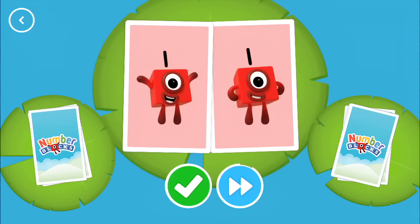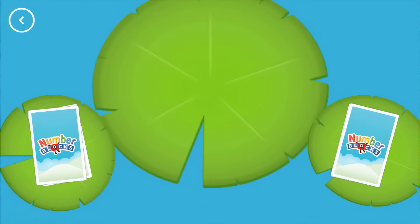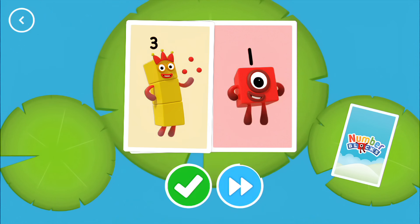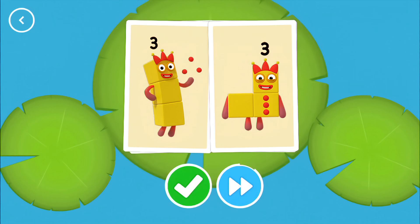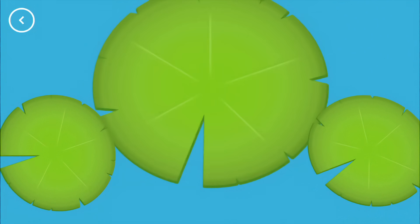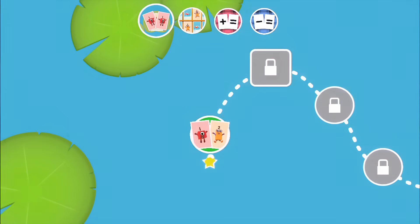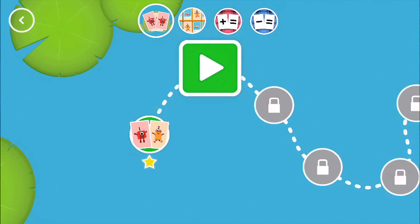One — you found two matching numbers. Four, one. Three, three — snap! You found two matching values. Well done. Four — you found a star. You've unlocked a new number.